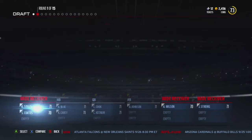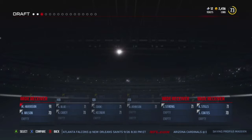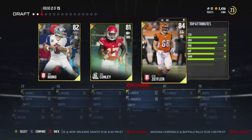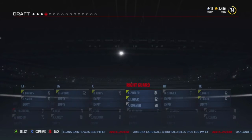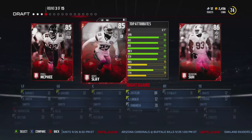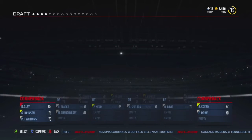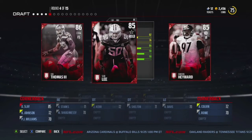It looks like we get two wide receivers and a halfback, so we're going to take the higher overall Marvin Harrison here. Round two we get a quarterback, so let's go with my right guard because he's highest overall. Round three we have cornerback and tackle — let's go with cornerback, being pretty much top skill positions: wide receivers and cornerbacks.